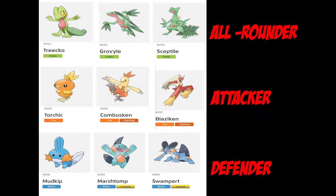Getting right into it: for the three Gen 3 starters — Treecko, Torchic, and Mudkip — I want to see them because honestly they're my favorite starters aside from Venusaur, Blastoise, and Charizard, which are already in the game. I see Sceptile being an all-rounder, Blaziken as an attacker, and Swampert as a defender. Without getting into move sets, this is just based off the games I've played — Emerald and Ruby and Sapphire, with Emerald being my favorite Pokémon game to this day.